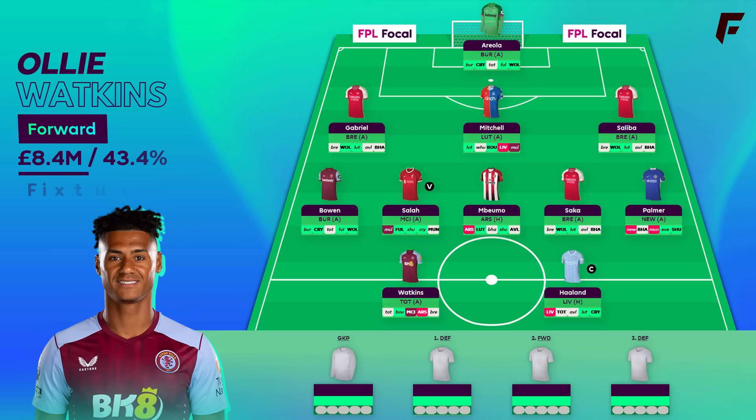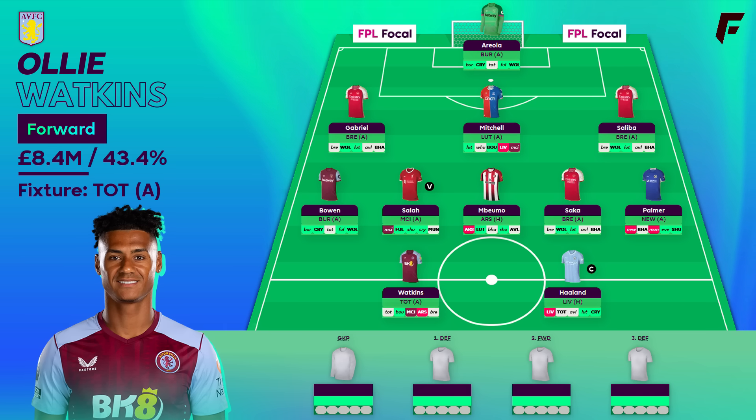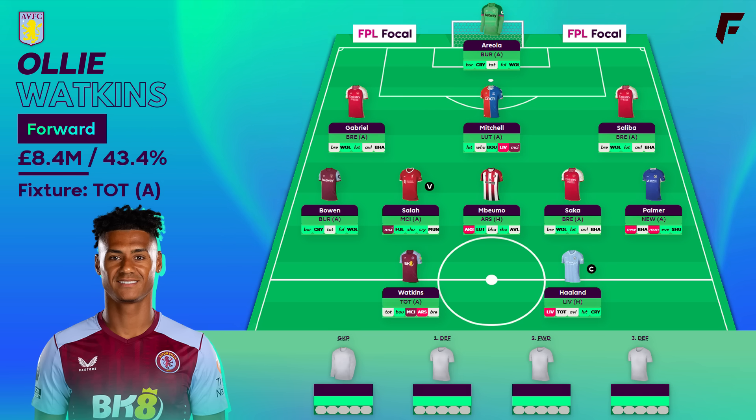The front two is Watkins and Haaland — the two top scoring forwards in the game. Watkins does have tendencies to frustrate at times with big chances missed, but he's passing the eye test overall and the underlying numbers are solid. You can't argue with 14 returns in 12 games. They do have a couple of tough home games in GW15 and 16, but Villa are capable of getting a result against anyone at Villa Park right now. The Spurs fixture actually looks good after the break — don't be put off by the grey fixture difficulty rating. As mentioned, Spurs are without Van de Ven and Romero, which could spell lots of opportunities for Watkins.